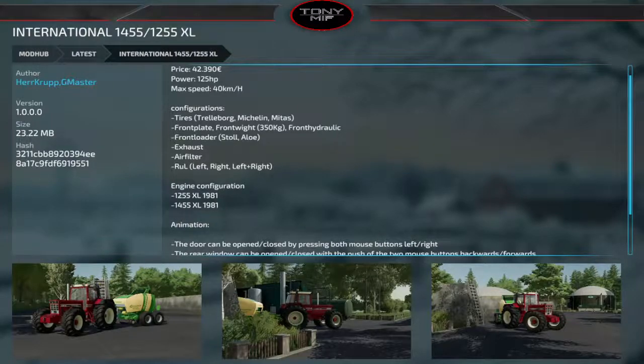For all platforms: the International 1455 and 1255. Starting at $42,390 with 125 horsepower, there are two varieties — the 1255 and 1455 — with front weights, front plates, front hydraulics, front loaders, exhaust options, and all the good add-ons for a very nice-looking IH tractor.